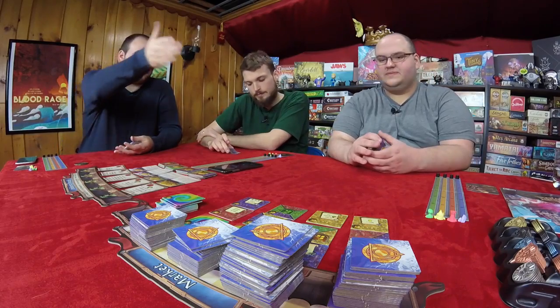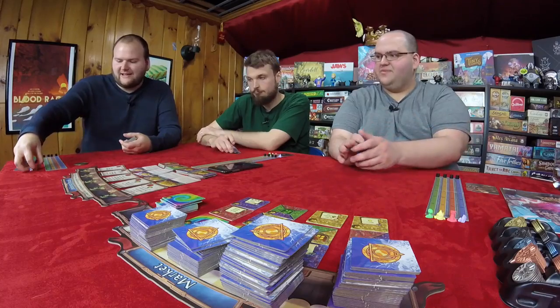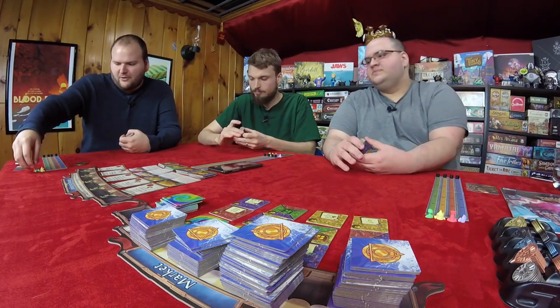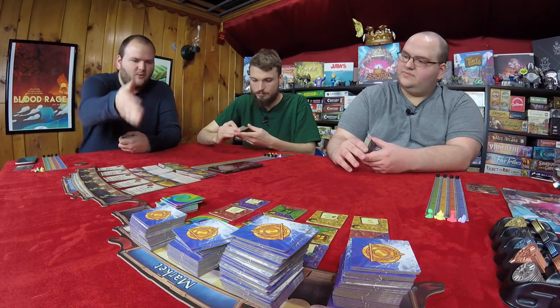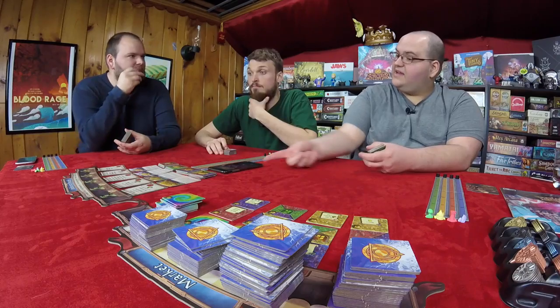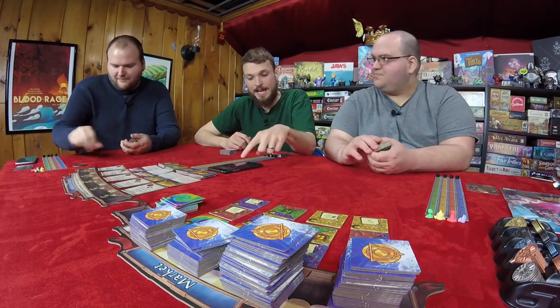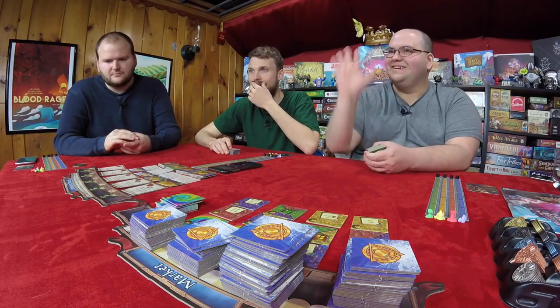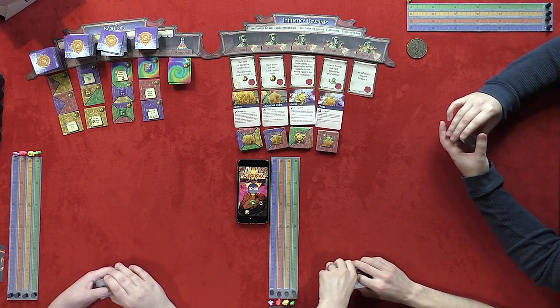Before we get started, a couple of things to go over. First, we're playing the deluxe edition of this game, which we got through Kickstarter. It comes with some fancy metal coins, fancy score tracking pieces for when you get over 30, a couple of new monsters including one we're playing with today, and a fancy metal first player coin. It does not, despite jokes, come with a phone — that was extra.